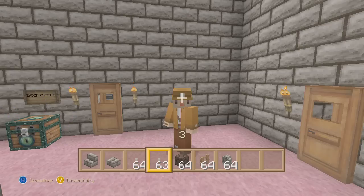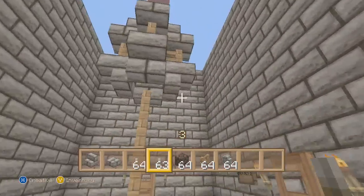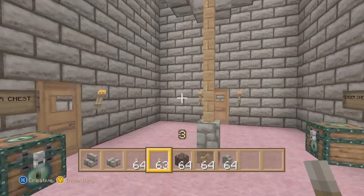Hey, what's up guys, we are back and this is another TU14 Xbox 360 edition video. Today we're actually gonna talk about ender chests and street lamps — how to make them and what they look like.